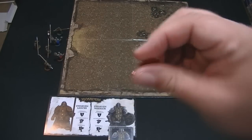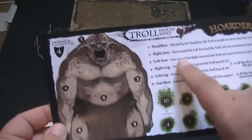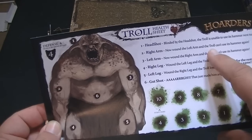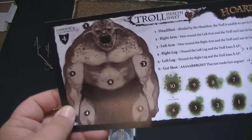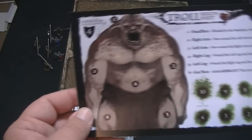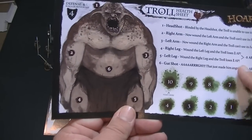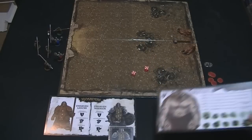The other hit locations — two through five — cover right arm, left arm, and feet. If you wound the left arm, the troll can't use his hammer. If you get wounds on both arms, he can't use the hammer anymore. Hits on four and five cause the troll to lose an action point, so they move slower if you can hurt the feet.